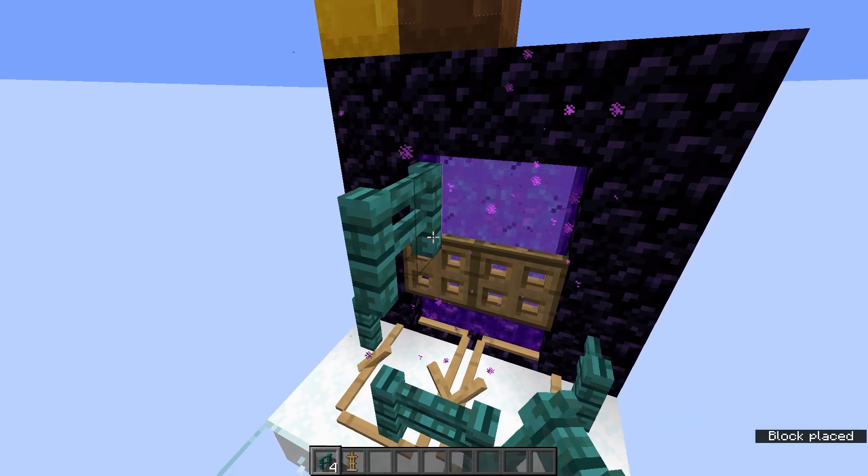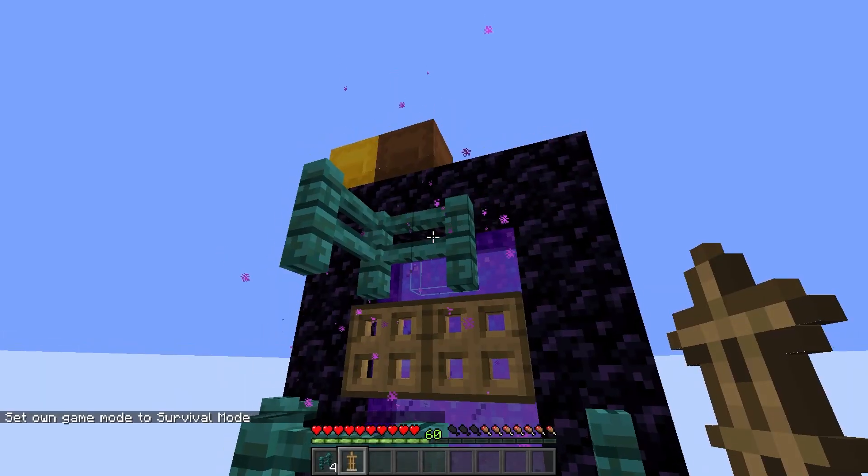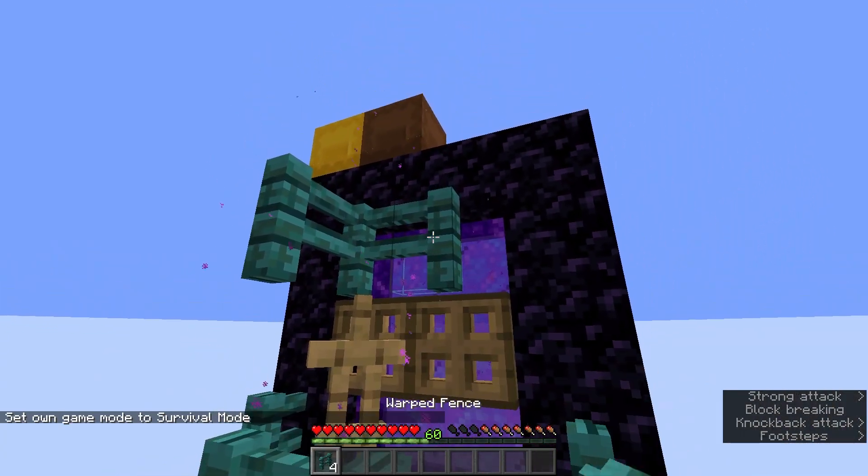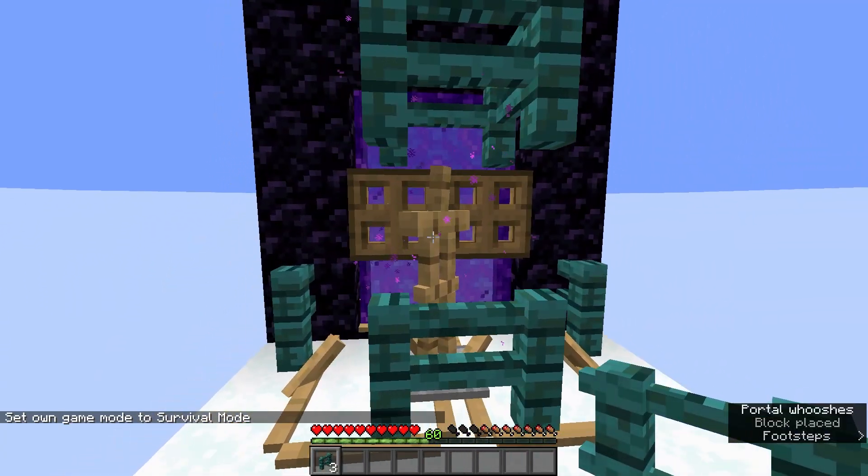Make an L shape of fences above the trapdoors and place an armor stand against it. Sprint hit the armor stand in survival to make it fall into place and lock it in, and your setup is done.